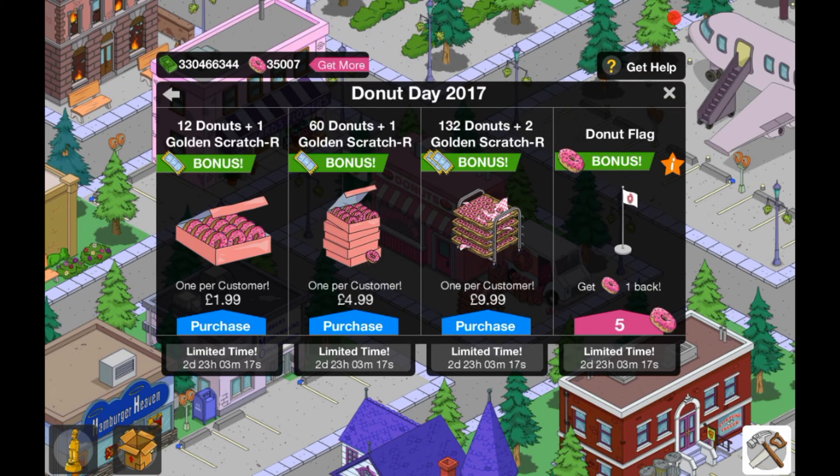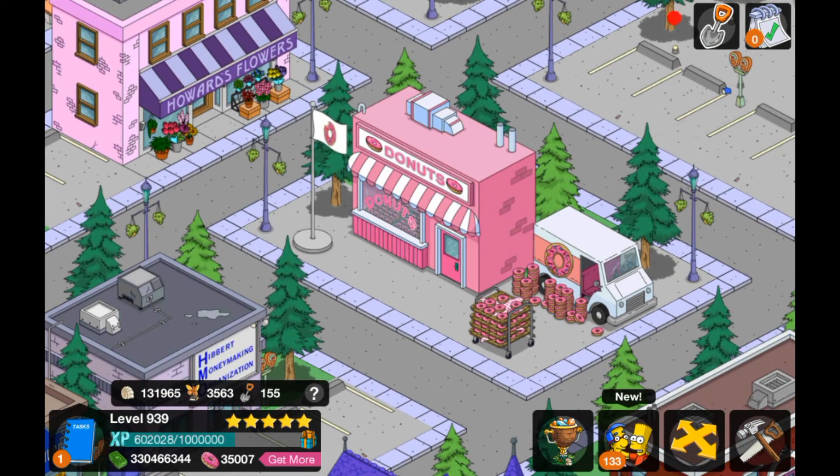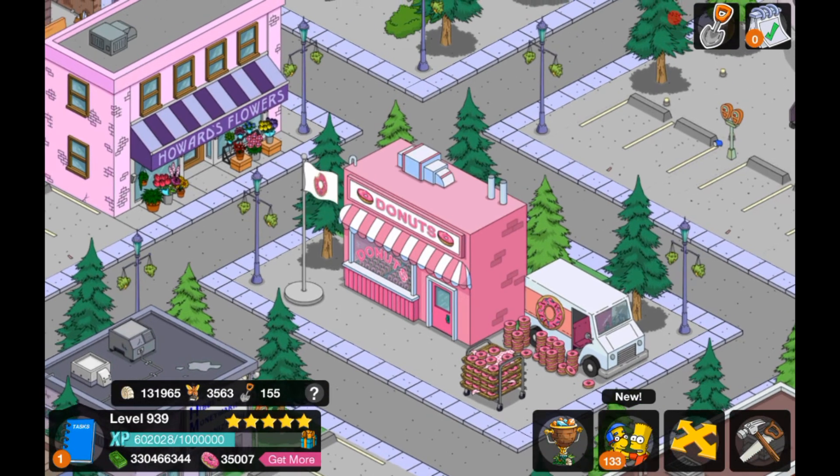Hey, what's going on guys, welcome back to another Simpsons Tapped Out video. Today we are checking out the Donut Day 2017 items. There isn't really anything in the store except returning stuff and offers. If you were here last year, we did have a Donut Day for 2016, and this is basically all returning stuff this year — pretty cool stuff to be honest.